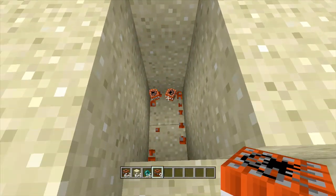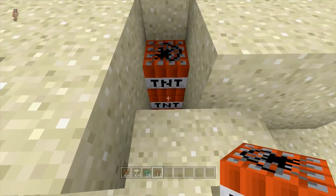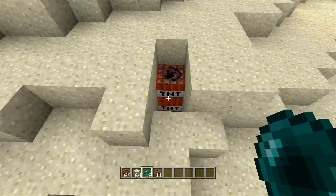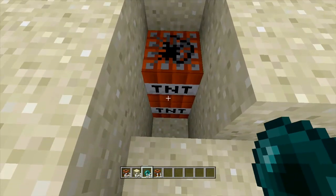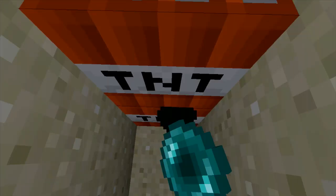All you need is two TNT and a little hole like this. The way he showed me is it's kind of more hit and miss — like running and then hitting it, making sure you're not flying. But what I figured out is just hit the bottom one with an ender pearl.